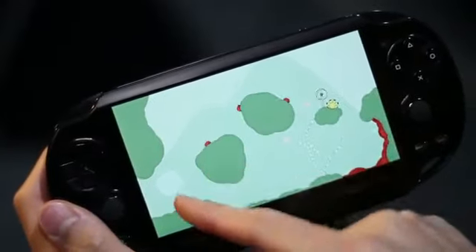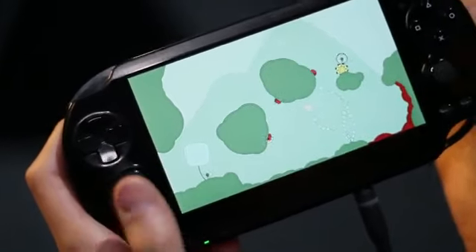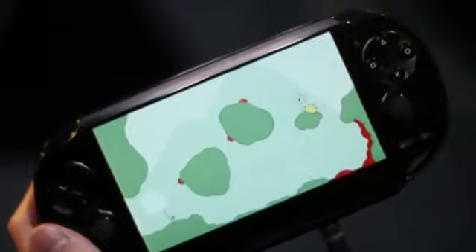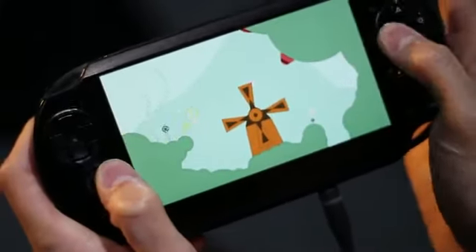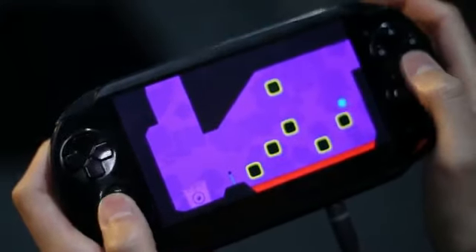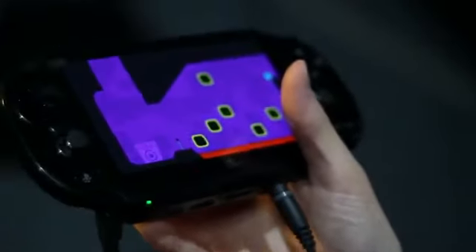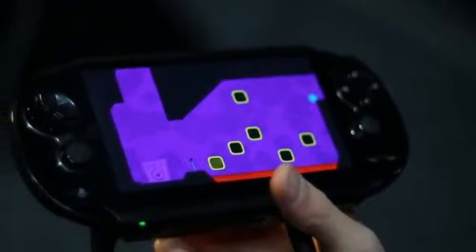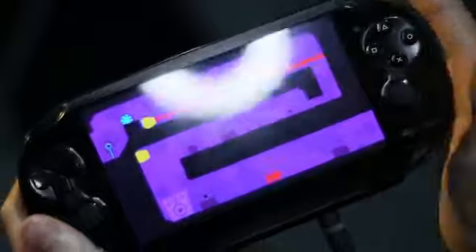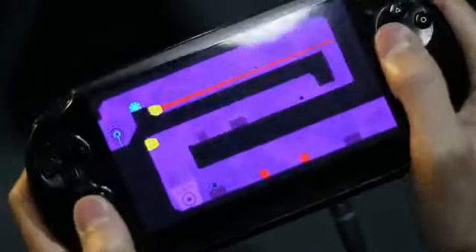Those white things that I've been getting are the notes that I was placing in the editor. When you grab them, it adds a note to the music. It's pretty simple. Anything that's red is dangerous. These bouncy things react musically to when I interact with them, and what's cool about them is they record the sequence in which I hit them and it adds that to the music. Because all the entities are musical, everything is synchronized to the music — so these guys are shooting on the beat.